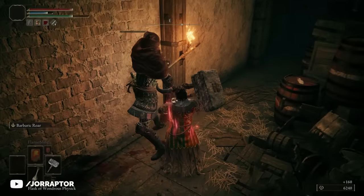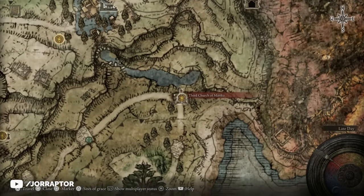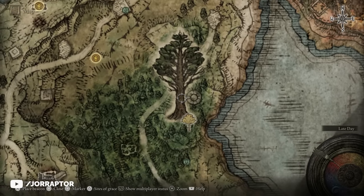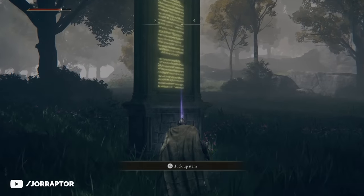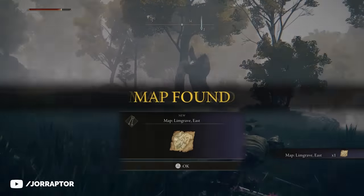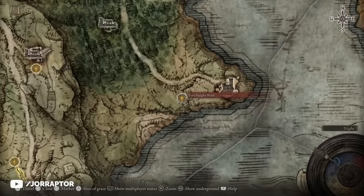Now travel back to the Third Church of Marika as there are still more amazing items to find in that area. Jump back on your horse and follow the road south. You'll see a familiar-looking pillar on the way, so grab a second map fragment which unlocks the area you're currently in. Then head over to this grace point.